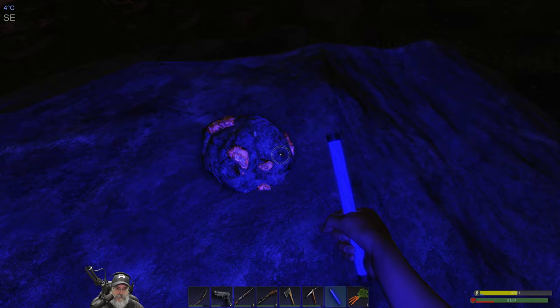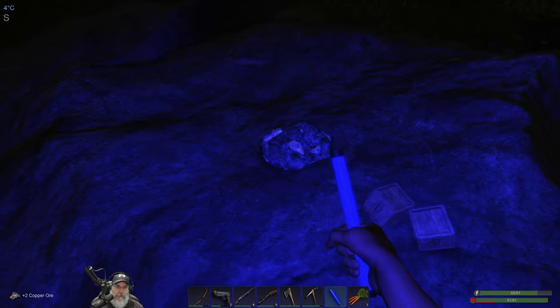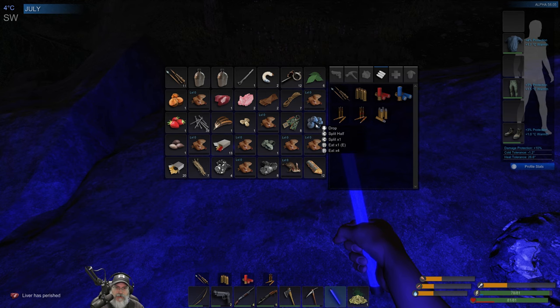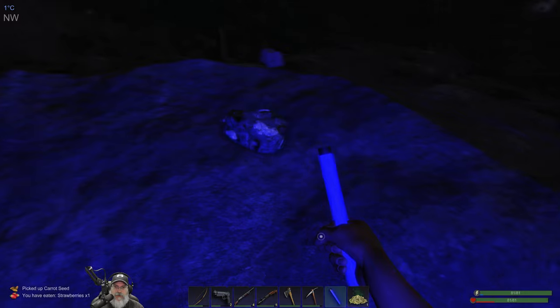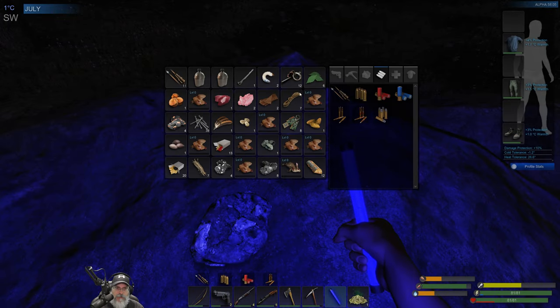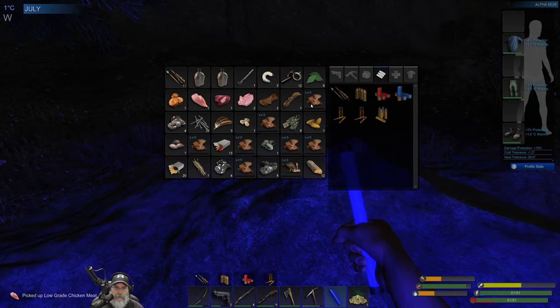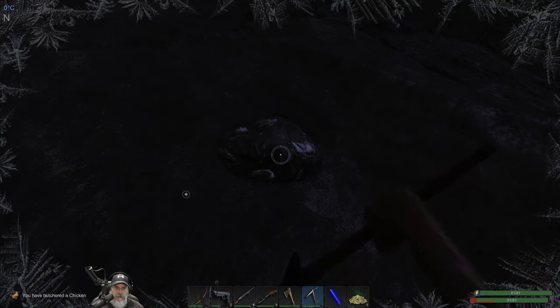We might as well grab this copper. It's a cold night — it's four degrees. We're out of space. Let's turn these into seeds. We can't even do that. Let's eat all of these and pick our seeds back up. Let's eat the strawberries and pick the ore back up. We should be able to butcher those — they're the earlier birds that we caught. That's going to free us up some space. Yeah, we're getting cold — grab this and let's grab this zinc.